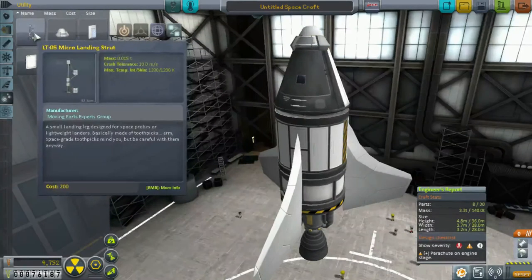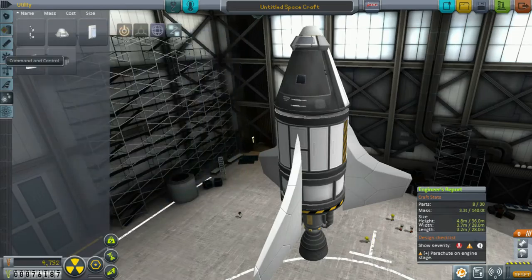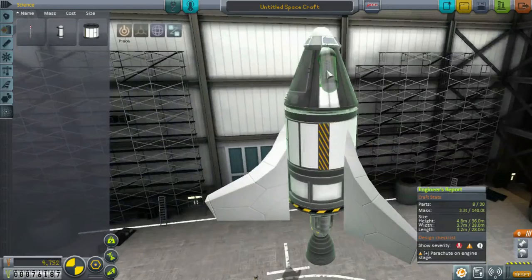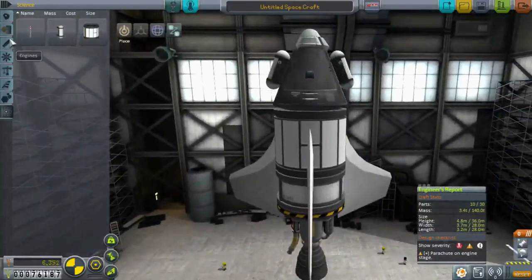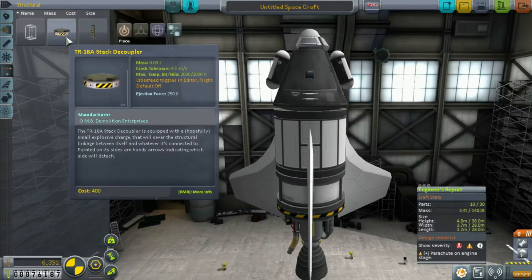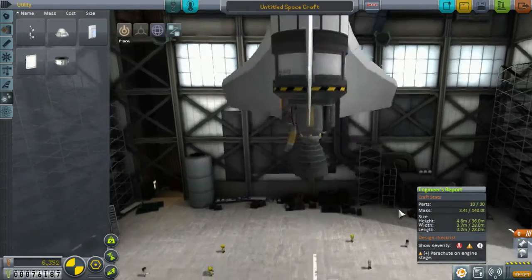Do we need another parachute? I don't want to land too hard — if we need to, we'll add those. So let's go to our science parts here. I only want a couple of these bad boys. I want it on this side, about there. So we've got mystery goo canisters. Do we need a communitron? No, we don't need one. This would be our small ship. We could maybe just launch it to see what happens. Kind of scary, but we've got 10 out of 30 parts.